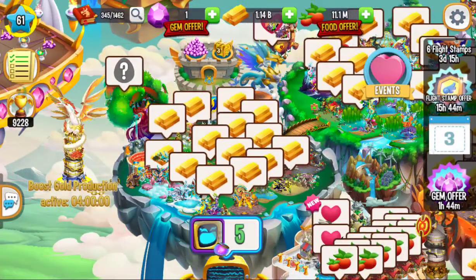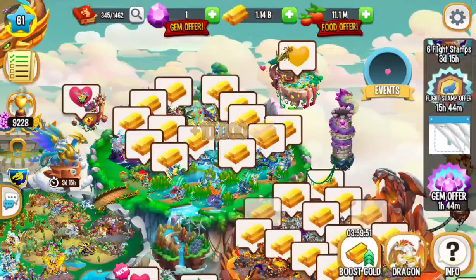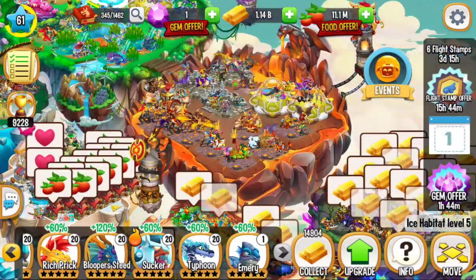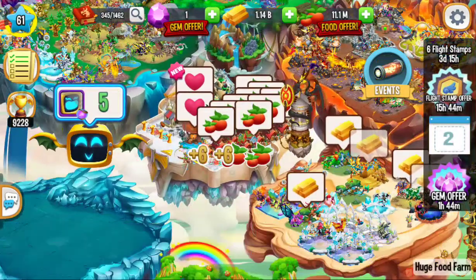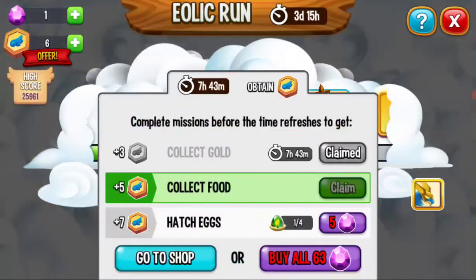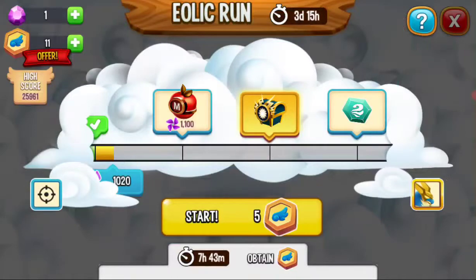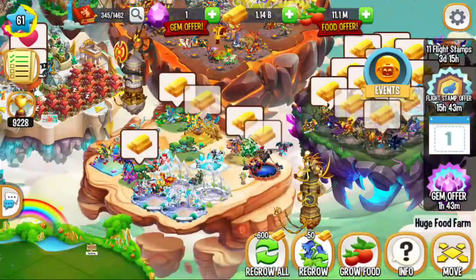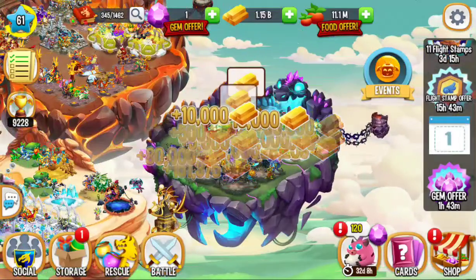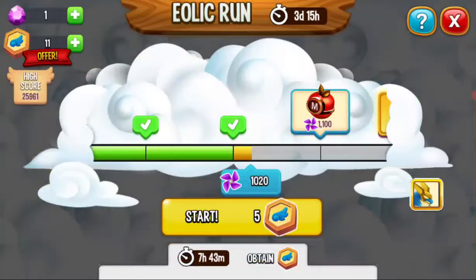I also wanted to activate this, so let's collect my gold. I accidentally clicked the event. As I'm collecting gold I'm also going to collect the food, and hopefully that will give me the last item I need. Oh, I saw it — I got it! I'm going to do the runner island runs off-camera because I don't want it to be laggy, but I'll show the rewards when I get the chest.